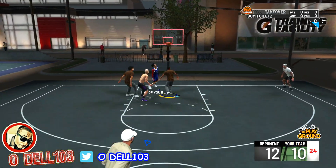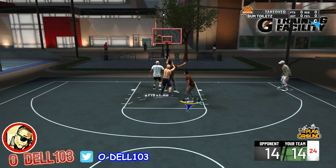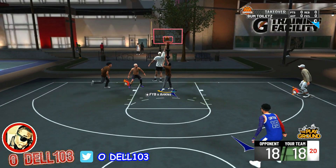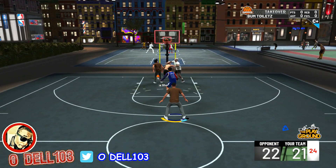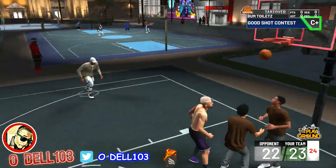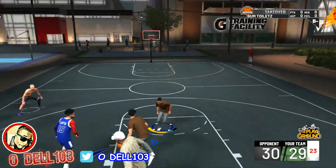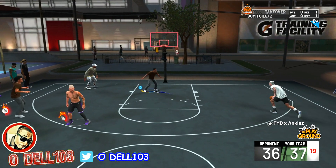More tweets from Mike Wayne: OP animations have been toned down or removed. There are always new animations added. Two new rebounding badges - 'rebound chaser' helps chase long rebounds, and 'worm' helps get around box-outs, with box-out making it tougher for worms. This basically looks like the hustle rebounder badge split into two.